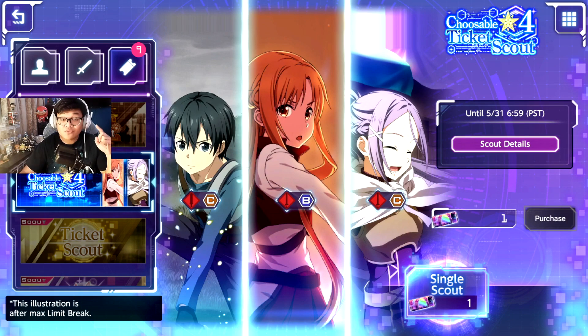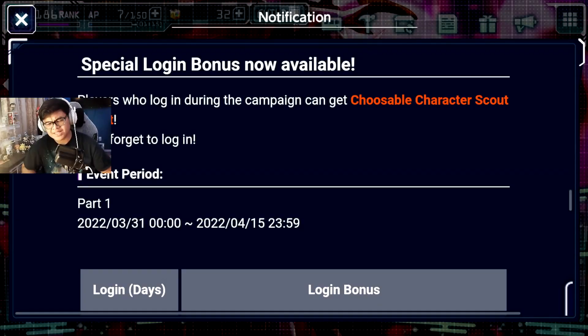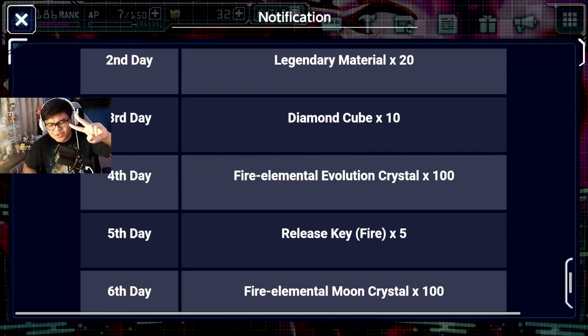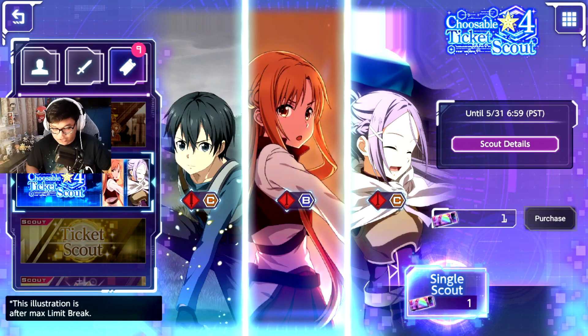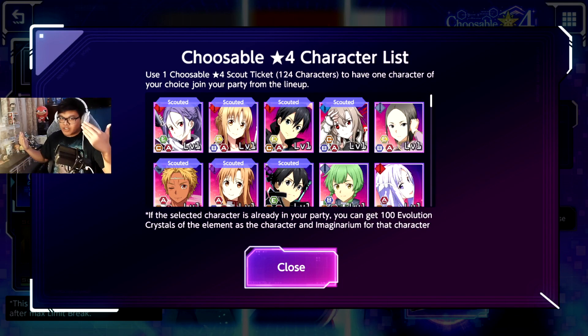If you've been logging into this game you may have gotten this choosable ticket scout where you can select any characters up to the progressive units, the fire element ones, as long as they're not limited. We get a part two and another choosable — another one of the 124 characters. I'm going to talk about which characters are great to get, especially for new players.